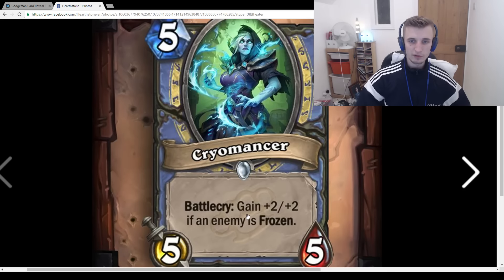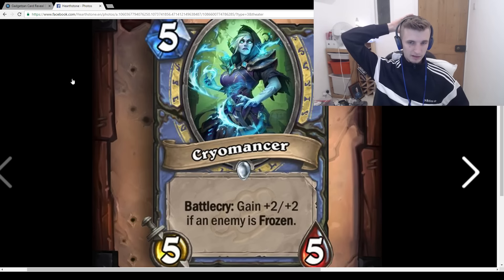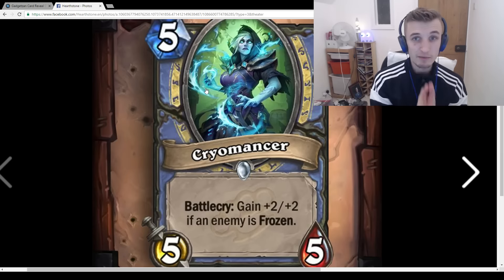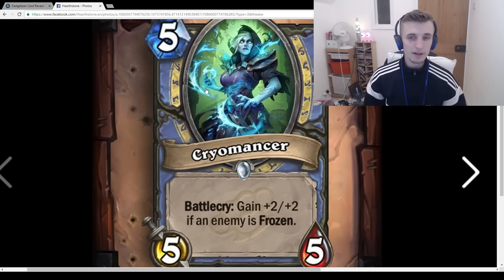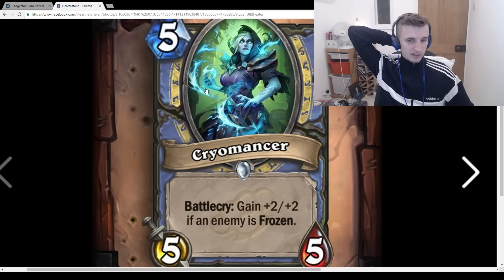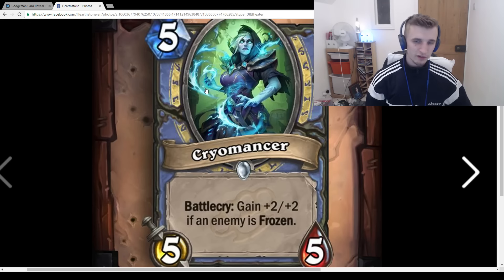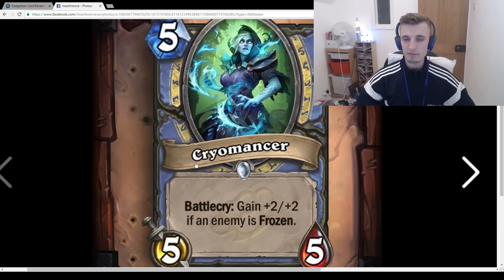Cryomancer: 5-mana 5/5, Battlecry: Gain +2/+2 if an enemy is frozen. I think this card is pretty bad. 5-mana 5/5 is bad, and it's going to be really hard to get the buff off. You could use the 0-mana Freezing Potion to freeze a minion and then play a 5-mana 7/7, which is great. But other than that, it's really hard to freeze something and play this — you'd need Frost Nova and this together, and what deck are you playing that in? I don't think this card is good enough. It's just going to be a 5-mana 5/5 almost all the time.